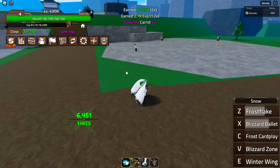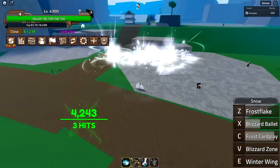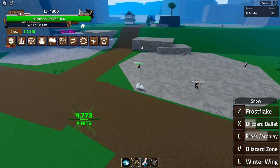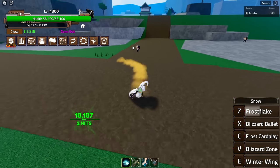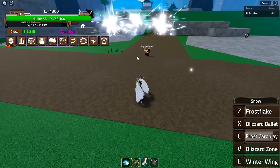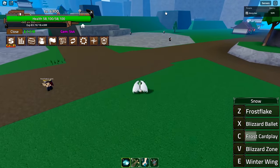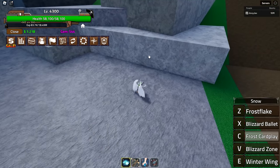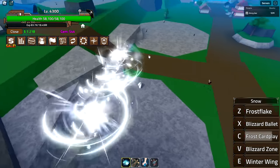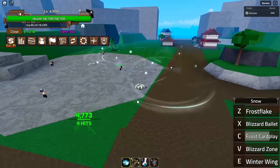Next is frost card play, the C ability. That's kind of cool — this actually is the most damaging ability it has. It sends out three attacks that hit at range. It's probably something you want to use near the ground. Not too bad, but could do more damage.